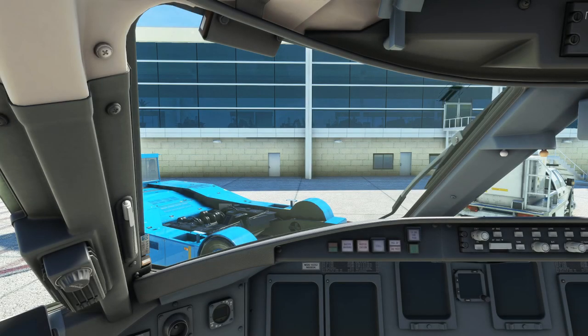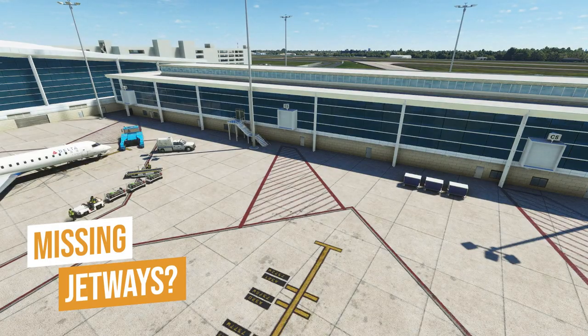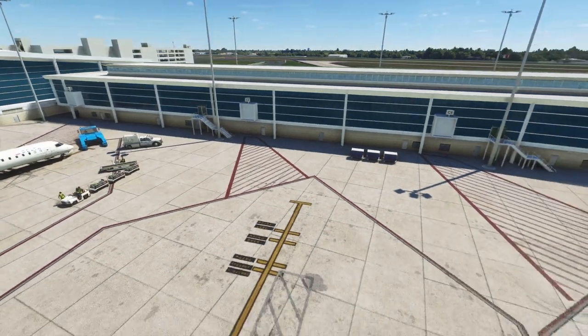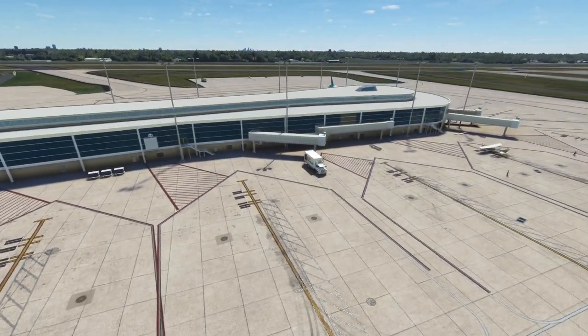Have you ever loaded up Microsoft Flight Simulator and started at a gate but there were no jetways? That's what happened to me when I loaded up Land VFR's New Orleans Airport today. How do you fix this?